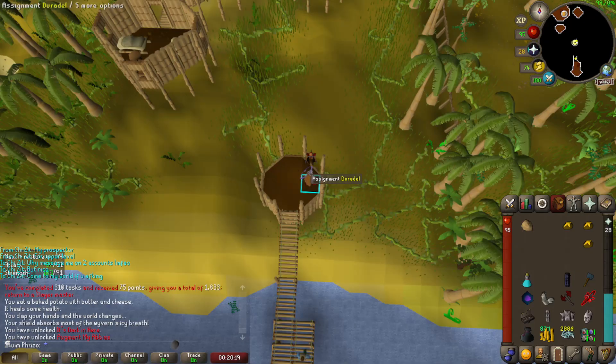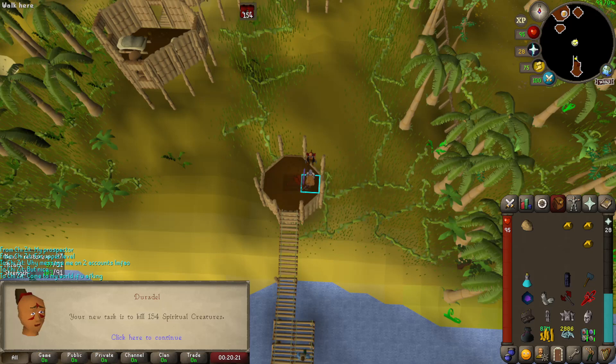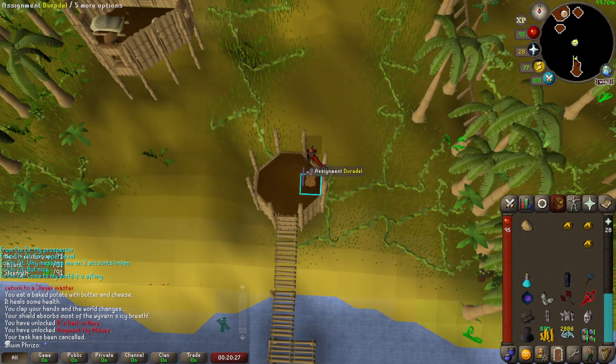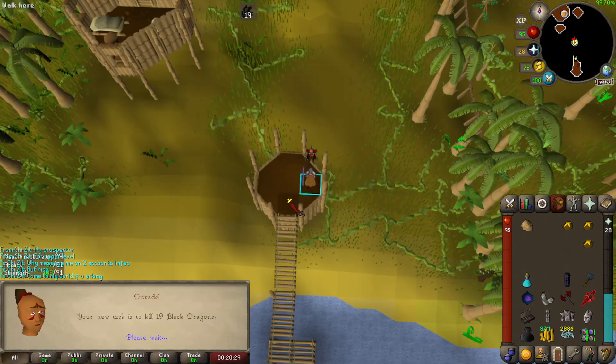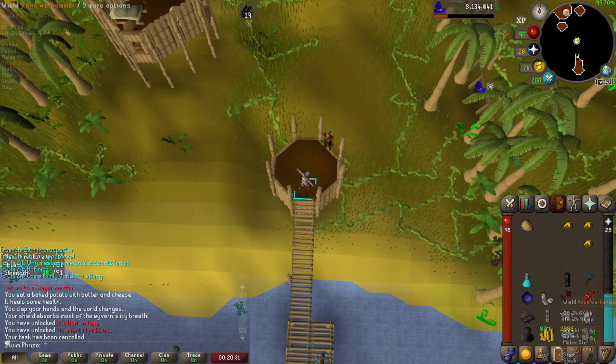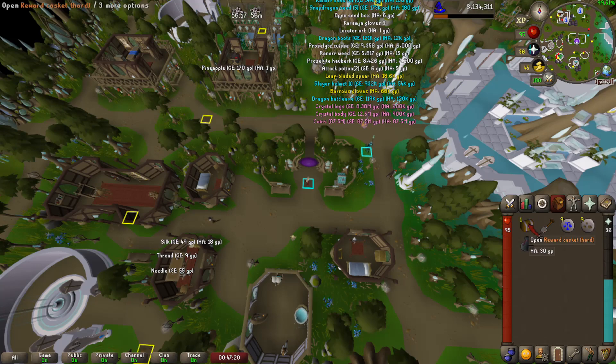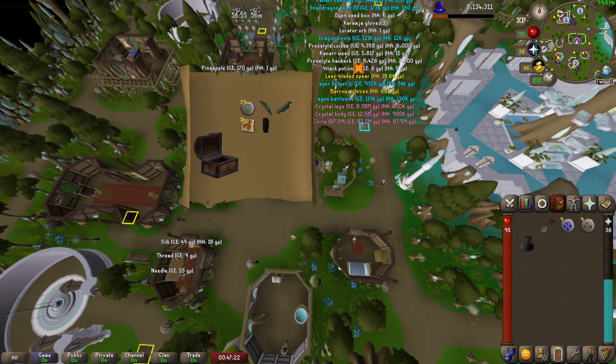Abyssals or Black Demons - skipping that, I hate that. Honestly should block those Black Dragons. Getting my points back. And we get a hard casket - typical.